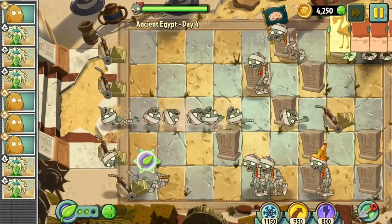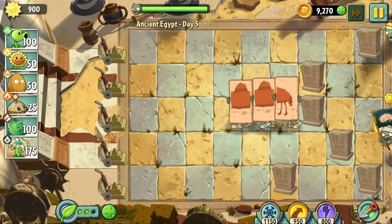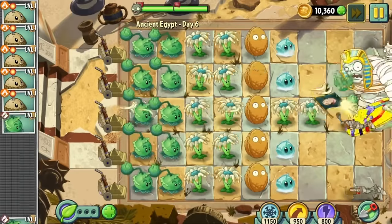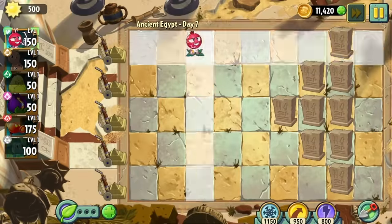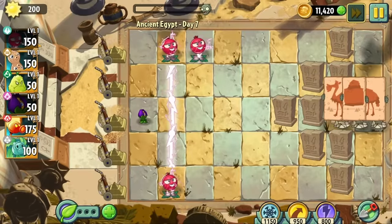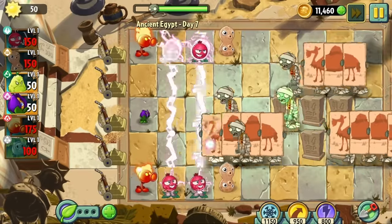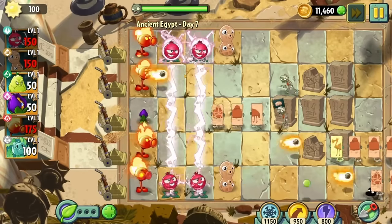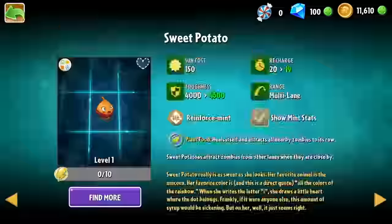Day four is a possible conveyor belt level because of respawning lawnmowers. Day five is a possible completely pre-picked plants level because of respawning lawnmowers. Day six is a conveyor belt level without respawning lawnmowers, so I'm not able to complete it. On day seven, I adopt the strategy of putting peanuts in front of my electric currents so they don't get eaten. Day seven also unlocks the almanac, which means we can use those extra 300 gems on ghost pepper, sweet potato, and sap fling.